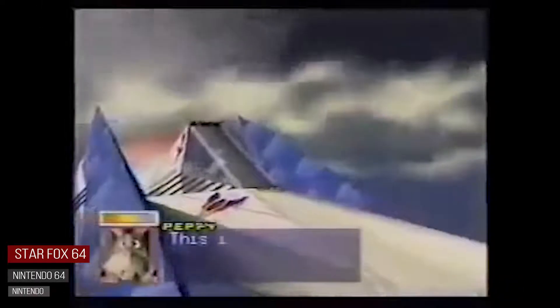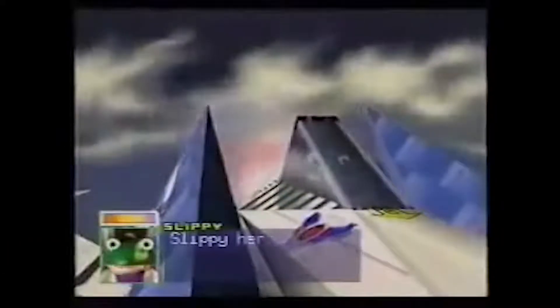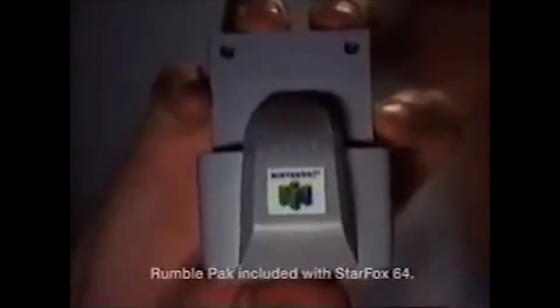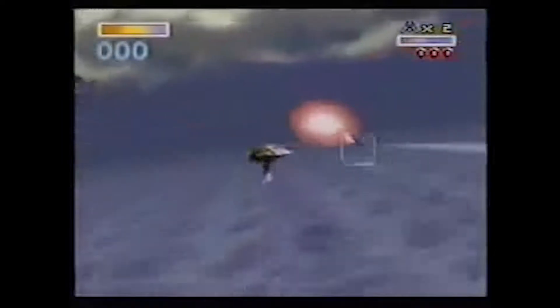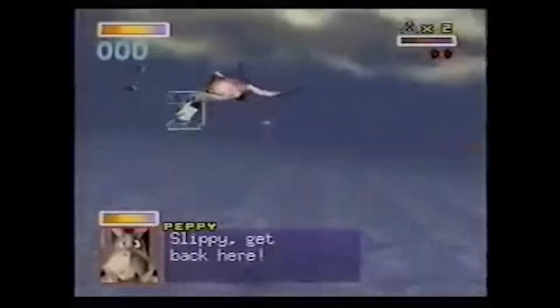Jumping ahead a bit, and Nintendo set its sights on bringing this technology to the living room, packing its three-dimensional Star Fox debut with the rumble pack. This is the rumble pack — the big reason why Star Fox 64 is the coolest cinematic gaming experience there is. It's designed with a force feedback device that lets players feel the game. The rumble pack lets you feel different degrees of vibration, like when you turbo boost or shoot a bomb.